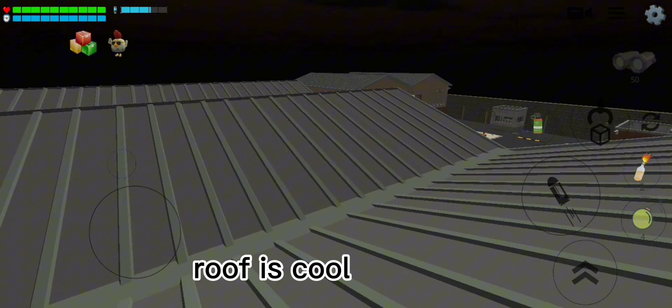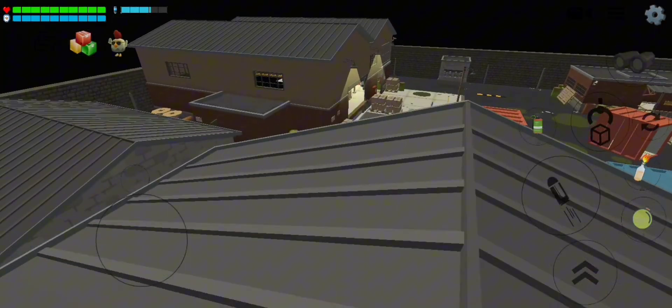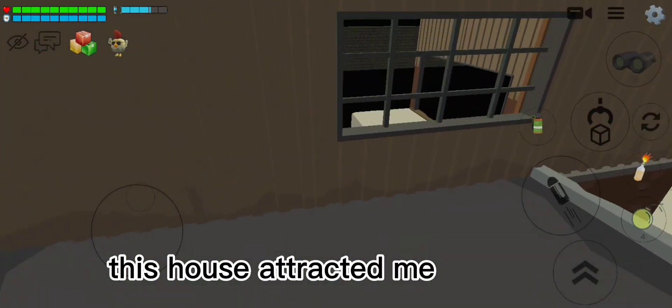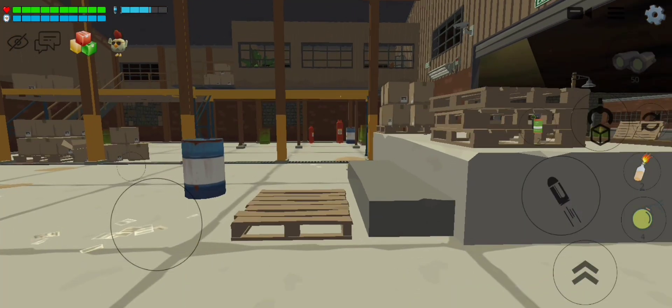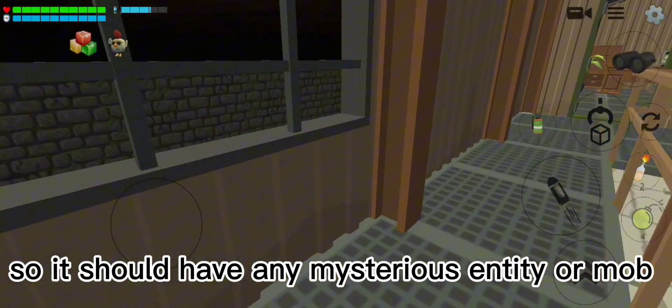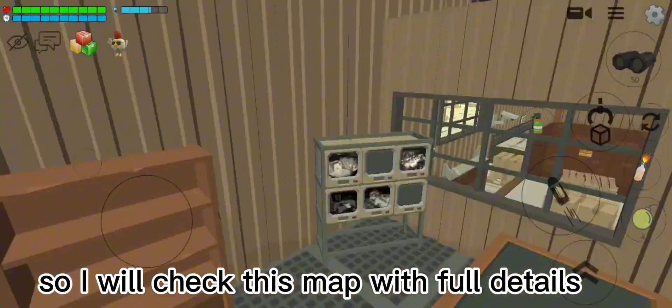Oh, the roof is cool. Now let's check here. This house attracted me, so let's check this house. This room I want to check up — it should have some mysterious entity or mob. So I will check this map with full details.